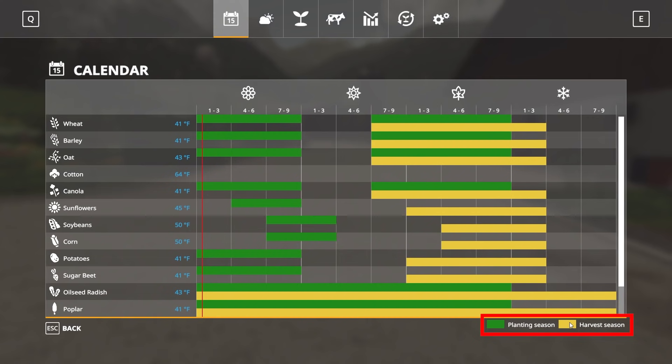The calendar tells you when you can plant and when you can harvest crops. Down at the bottom there's a key — planting season is shown in green, and harvest season is shown in yellow. Some crops you can plant later in the year and harvest the following year. You can plant wheat in one window and usually harvest it in the yellow harvest window.